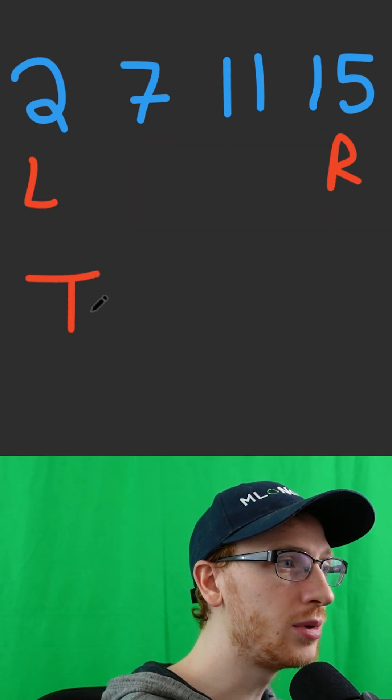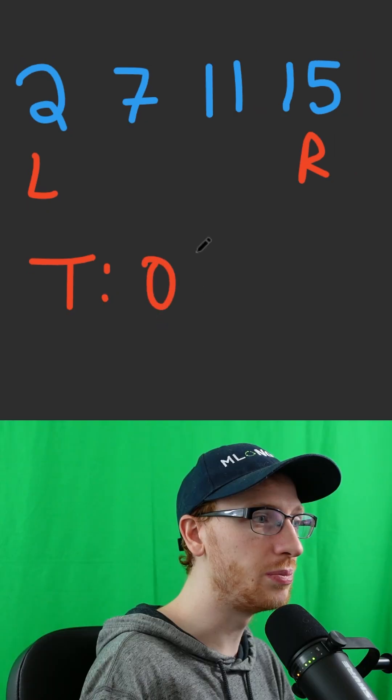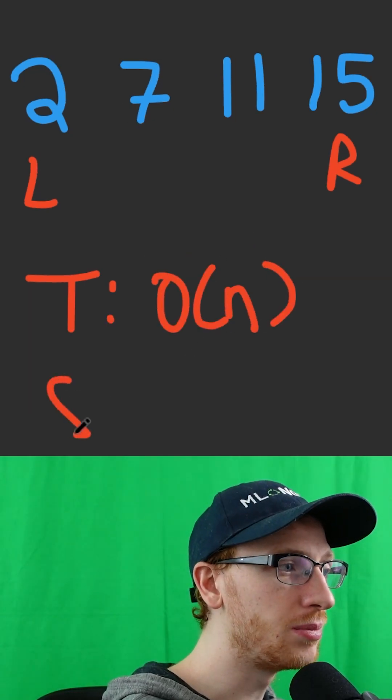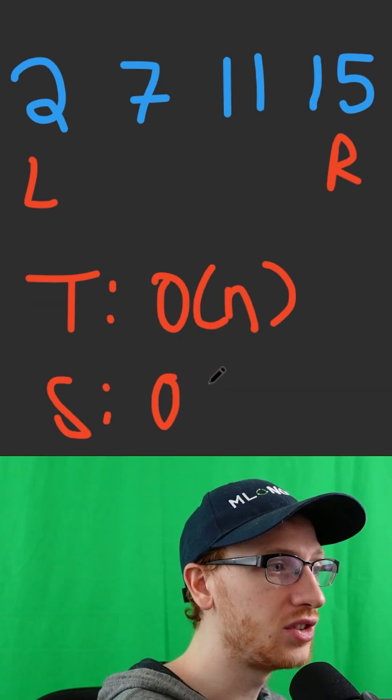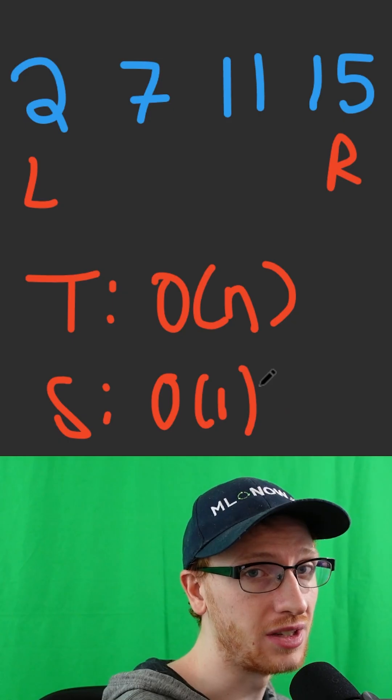This has the same time complexity as Two Sum, which is O(n), except for the space complexity. Before, we had O(n) for using the hash map, but now we don't store really anything — just O(1), or constant space.